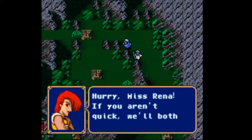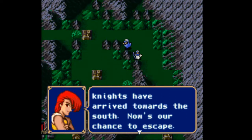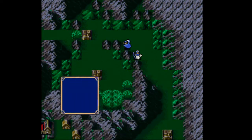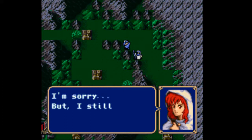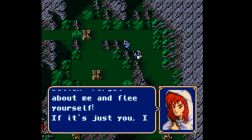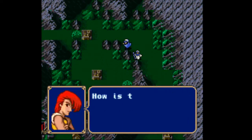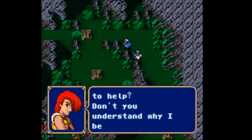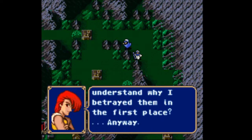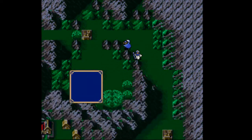In-game dialogue: 'Hurry, Miss Reyna. If you aren't quick, we'll both be finished. I hear the Orisha Knights have arrived towards the south — now's our chance to escape. Please hang on, you can do it.' 'I'm sorry. Still haven't found my precious relief staff.' 'Julian, forget about me and flee yourself. If it's just you, I can teleport you away to safety with my warp staff.' 'How is that going to help? Do you understand why I betrayed them in the first place?' 'Anyway, we'll find that stuff later. For now, let's just make our escape. Hurry, go!'